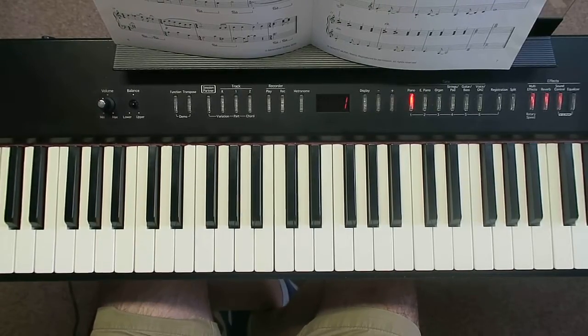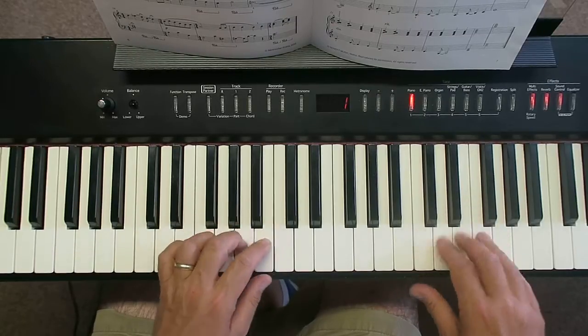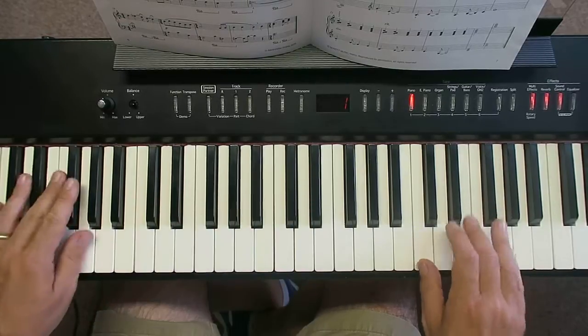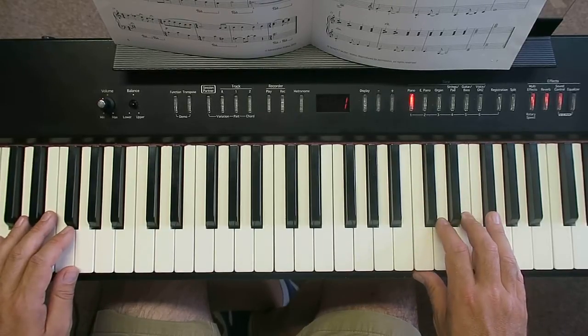We're learning to play Rain from the Grade 3 Trinity Syllabus. We're doing lots of work — hopefully you can play all the way up to bar 12 hands together. If you can't, you need to go back and do some more work with the previous videos. Now we're going from bar 13 — that's the third bar of the third line. Let me just play a bit here and find a good chunk to work up to.